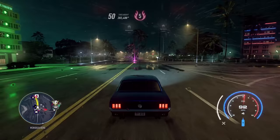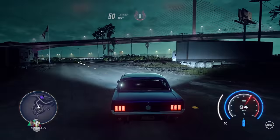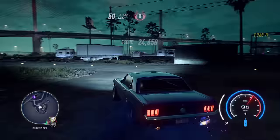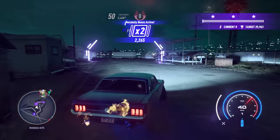You get 26,400 rep per minute, which means 8,800 rep every single time you three-star this drift trial. In the beginning on the first couple of runs, you're going to notice it's not very much rep — but that rep will be multiplied at the garage by your heat level when you bank. I want to be clear: the rep you earn, even at the beginning of the night when you have no heat, will be multiplied by whatever your heat level is when you enter the garage. So every time you run this drift trial, you're getting 8,800 rep as long as you bank with a heat 5 multiplier.